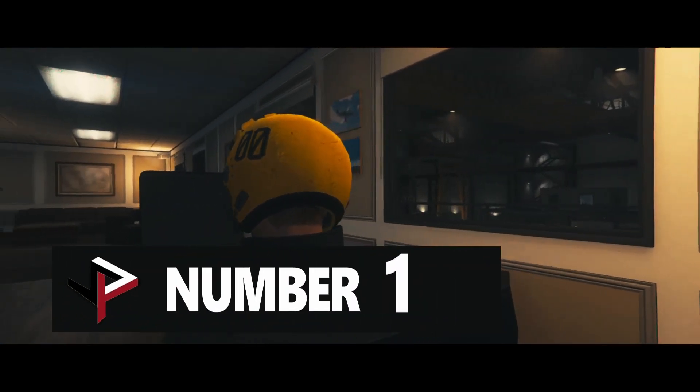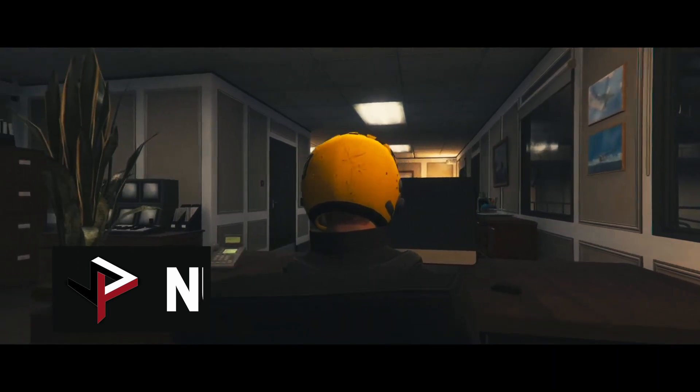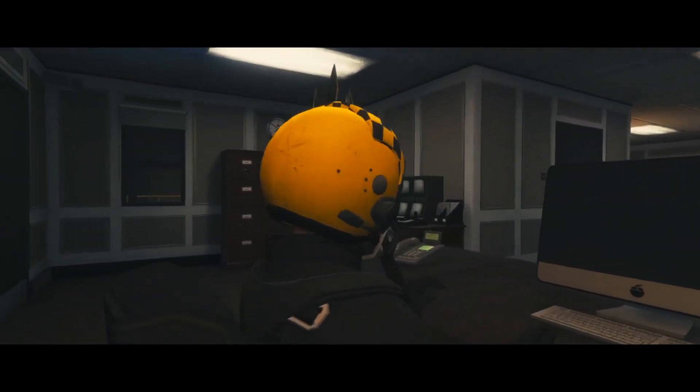The first helmet is a yellow helmet with a checkerboard on the front of it and 00 on the side and somewhat back. Otherwise it's pretty much a plain yellow helmet.